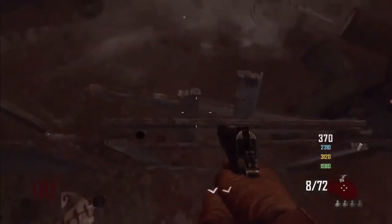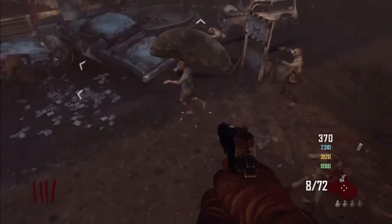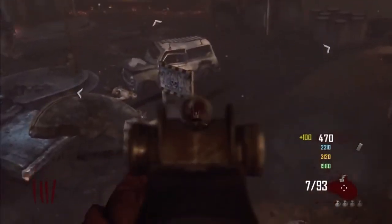Then you'll want to go behind this pole, sprint, jump, and then knife and have the zombie near the barricade where he gets out of. If done properly, you should be on top of the barricade.